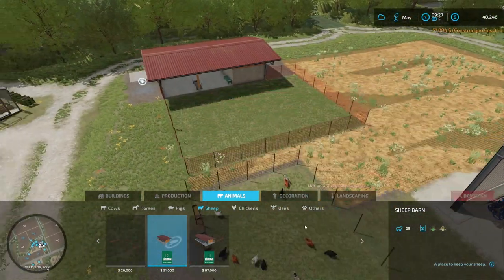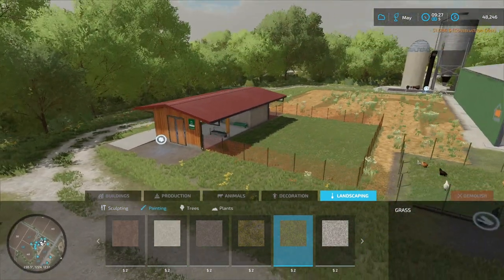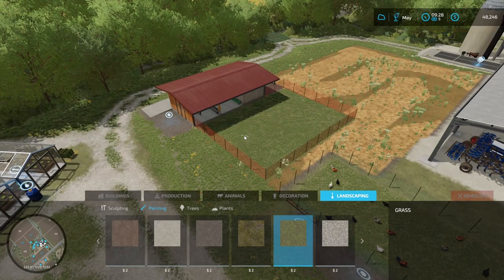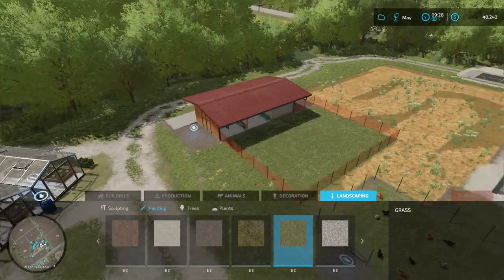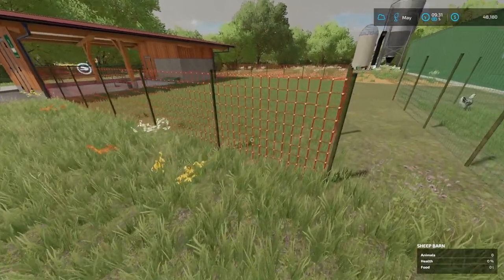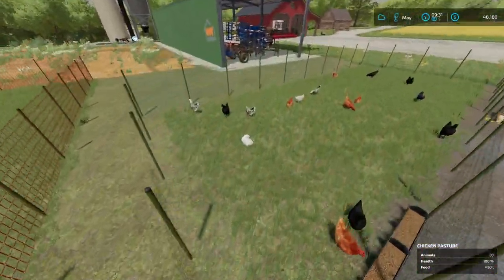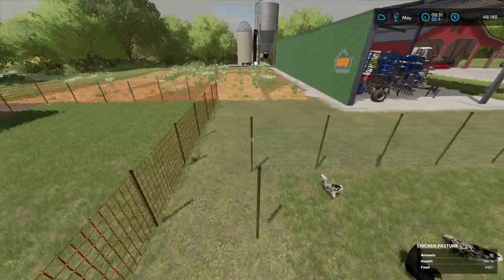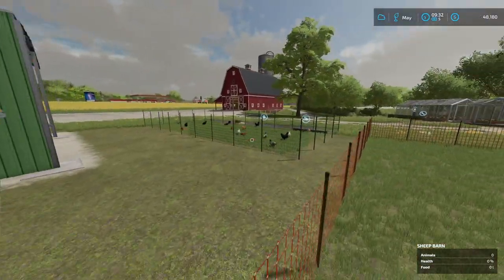I bought us a sheep pen. I really hope I'm not going to regret this but there we go. I think it's in a pretty good location — in the corner, they have grass, next to the chickens so they have some company. I hope it's not going to add to the stress. I didn't want to place it right next to the silo. They have water here, automatically refilled.